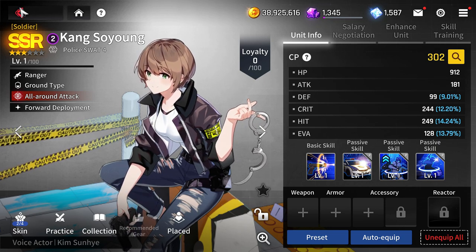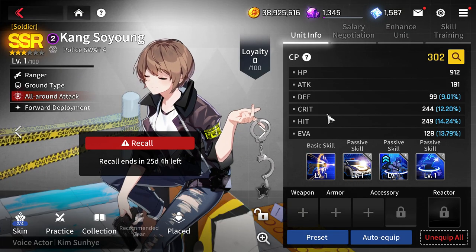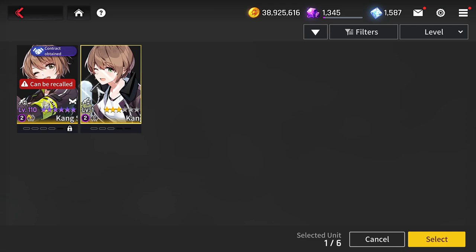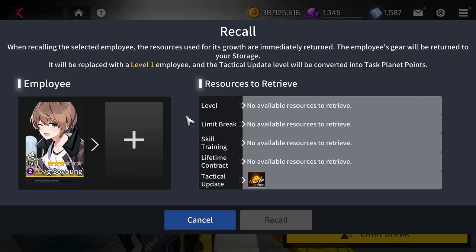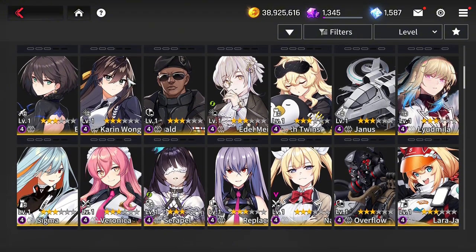I'm not sure if the missing recall feature is a bug or if restarting the game would fix it. If you reset and the recall feature still doesn't appear, make sure you already own a Kang with the recall feature. Then farm extra copies, do the tactical update using the one you just scouted — and there we go, she now has tactical update level one and still has the recall feature.